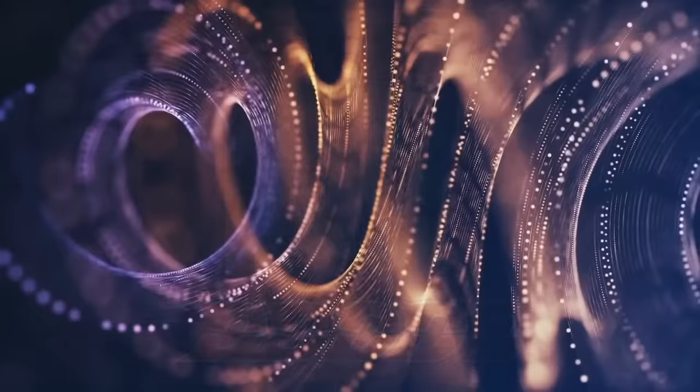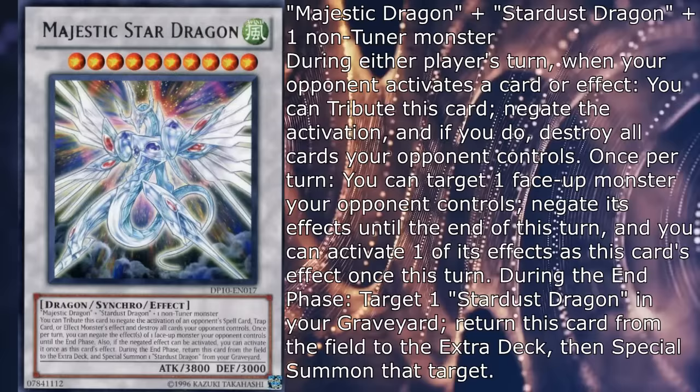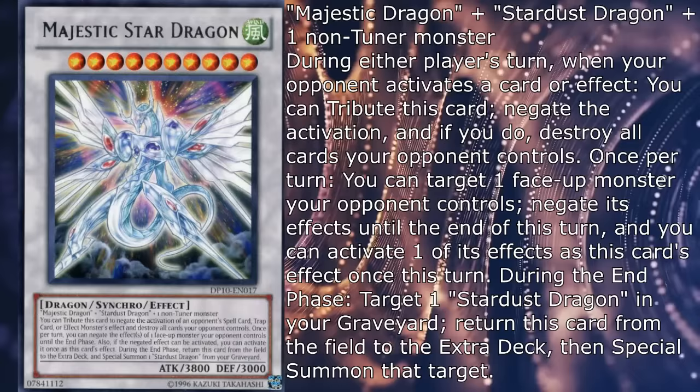Stardust Dragon's first synchro evolution was Majestic Star Dragon — a level 10 synchro with 3800 attack and 3000 defense that requires Stardust Dragon, Majestic Dragon, and 1 non-tuner monster. During either player's turn, when your opponent activates a card or effect, you can tribute this card, negate the activation, and if you do, destroy all cards your opponent controls.